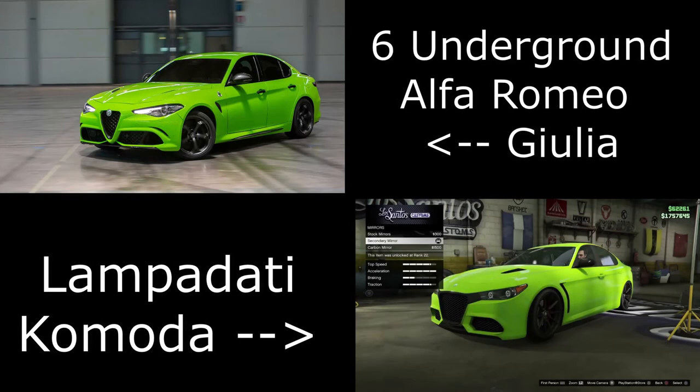Then we have the green Alfa Romeo Giulia from the 6 Underground film, and for this one I have used the Lampadati Komodo in GTA Online — a fairly new car. Not much you have to do with this one though; just paint it green and the car already looks fairly similar.